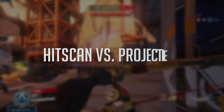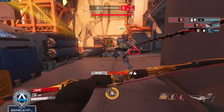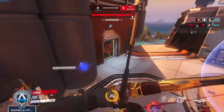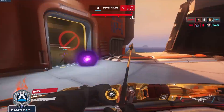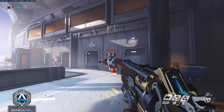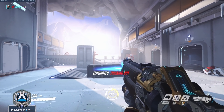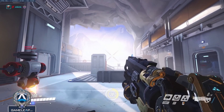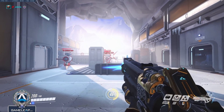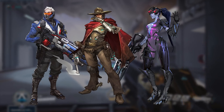The first thing you need to understand is the different types of weapon fire, because people loosely understand what these mean but they directly affect how you should aim. There is hitscan and there's projectile. Hitscan means you see a target, you click on them, and it instantly registers damage if that target is in your crosshair — it's scanning to see if you hit the target instantly. Characters like Soldier and Widowmaker are all hitscan type fires.